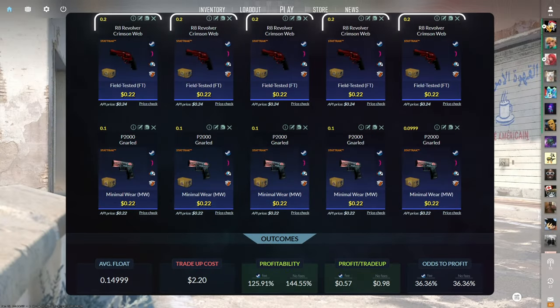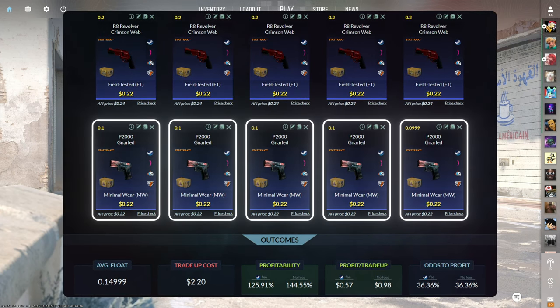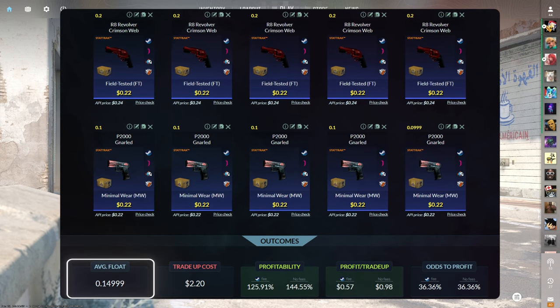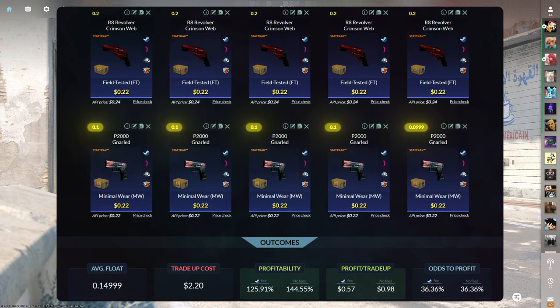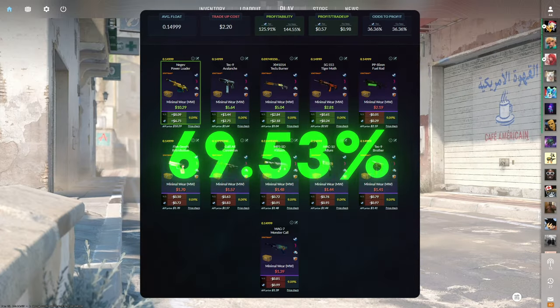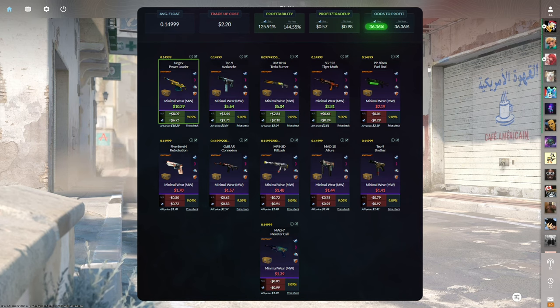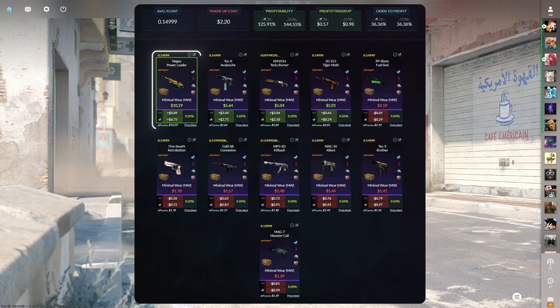The first tradeup consists of five StatTrack field-tested mil-spec skins from the Revolver Case and five StatTrack minimal wear mil-spec skins from the Fracture Case, below a 0.15 average float. The easiest way to do this is by getting the Revolver skins below a 0.2 float and the Fracture skins below a 0.1 float. Make sure to get each skin for $0.22 or less. This tradeup costs $2.20 total and has a 125.91% profitability after Steam fees with a 36.36% chance to profit each time. Of the four profit outcomes, the Negev Power Loader is easily the best at nearly $7 of profit.